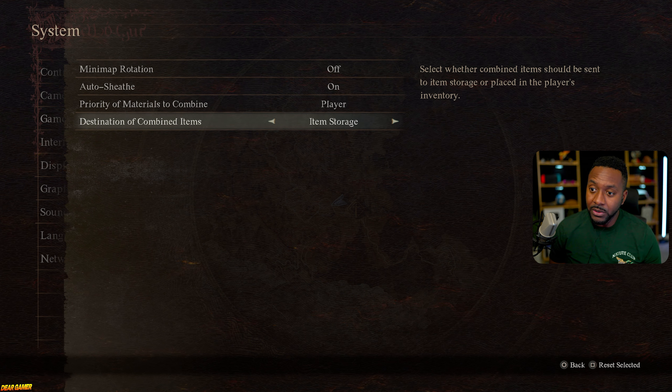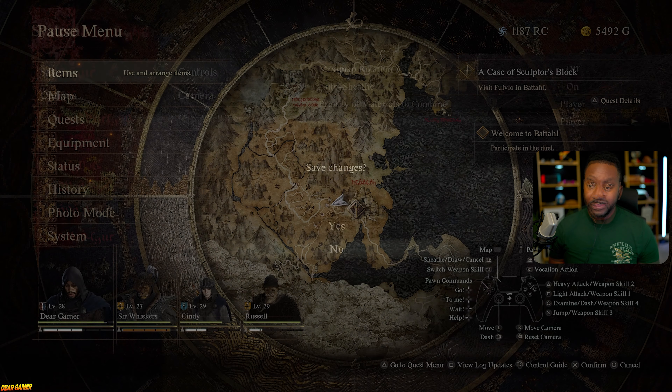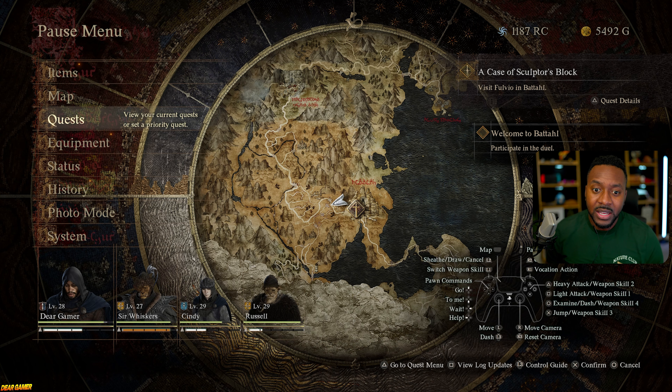For me, I'd rather keep combined items set to player inventory — it minimizes my inventory and frees up space. You can also decide whether combined items go straight to your storage. If you combine a bunch of things you don't need, they'll go straight to storage, which is a great way to free up carry space.